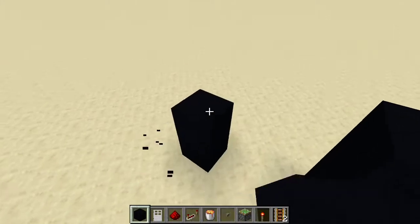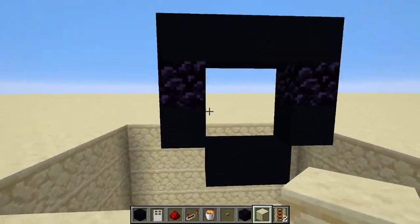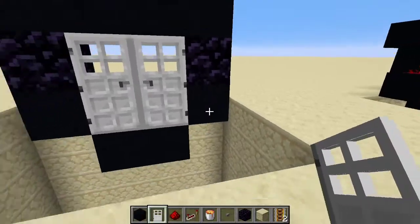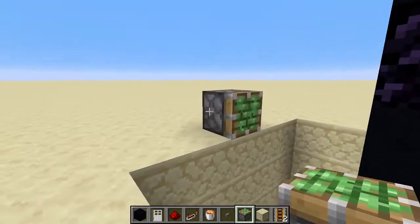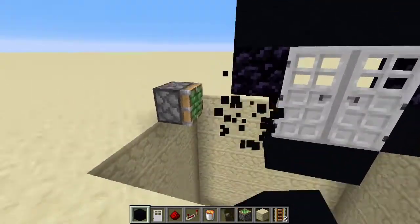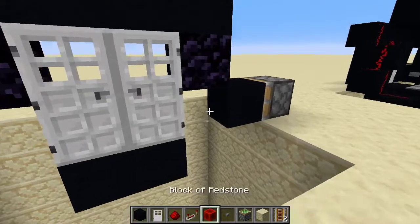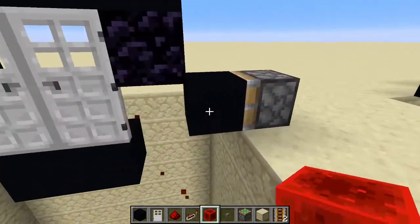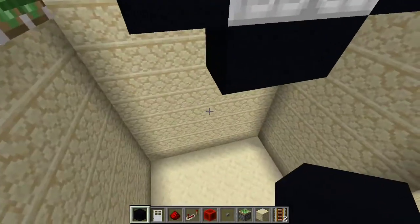So for the next door, I want to make use of flying machines. And I think this one's going to be real fun. So I've cleared quite a big hole and the plan is quite simple. We're going to have pistons that will retract these blocks, which will make way for our flying machines to come up with redstone blocks on top, open the door, and then the flying machines will have to go back down and our pistons will spit out their blocks again. So I'll see right into it.